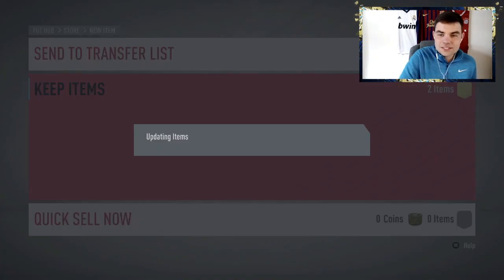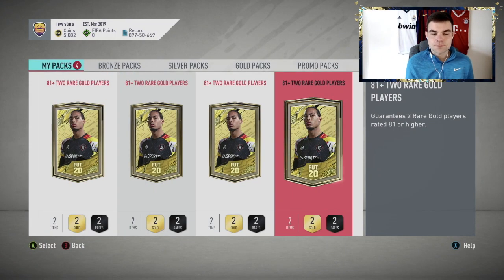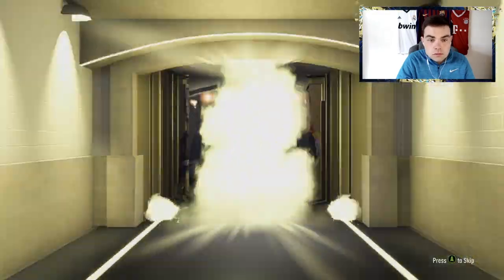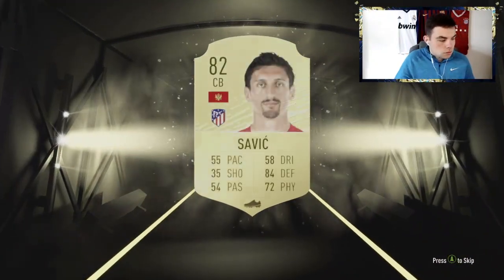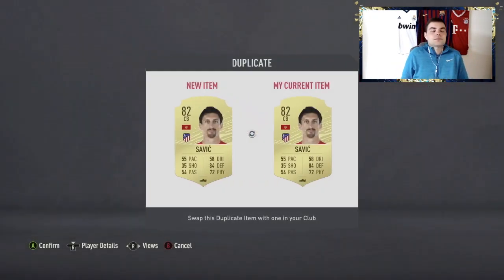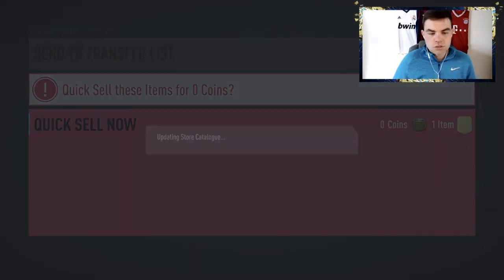Apparently number four has Ben Yedder in it — let's have a look then. Really? In a Vasquez — I swear I got those two players in a pack this morning when I did some of these. Number four Ben Yedder then... How have they gone from decent to awful? Savage and Reali — oh my days. Rulli, you're getting discarded. Yeah, goodbye Rulli, you're gone.